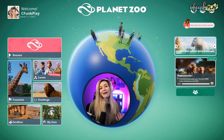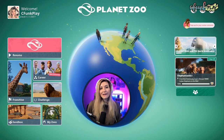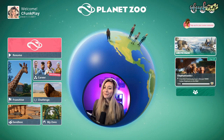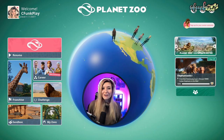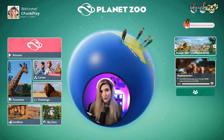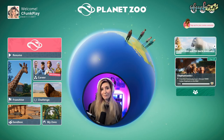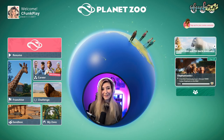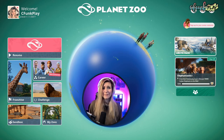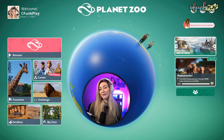Then you've got My Zoos, which is going to be all of your saved zoo files. Up at the top right you've got your avatar, and underneath your avatar you're going to have the latest expansion pack and patch notes. The latest expansion pack for me at the time of making this video is going to be the Arctic Pack, which I'm really excited about — it's super adorable. I'm going to do a video on that.